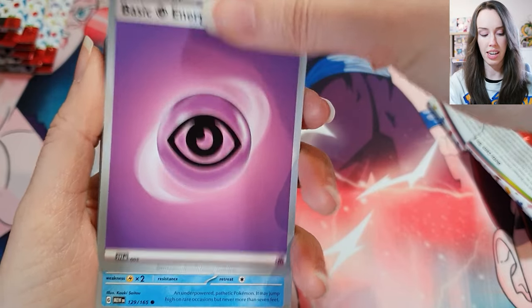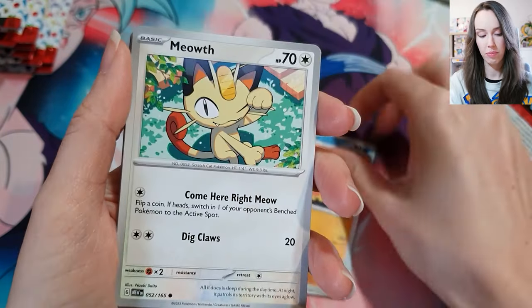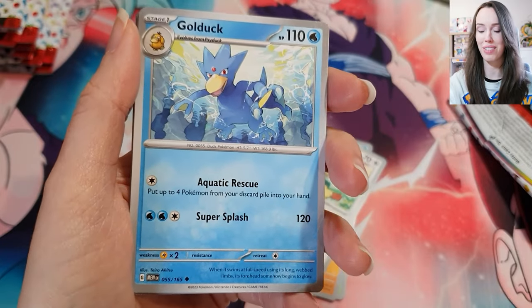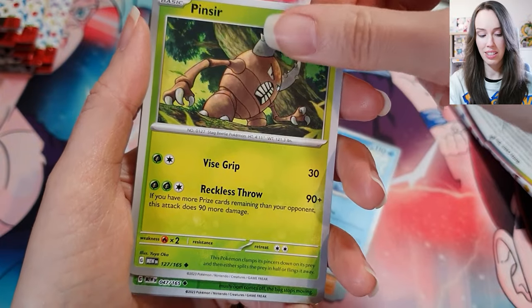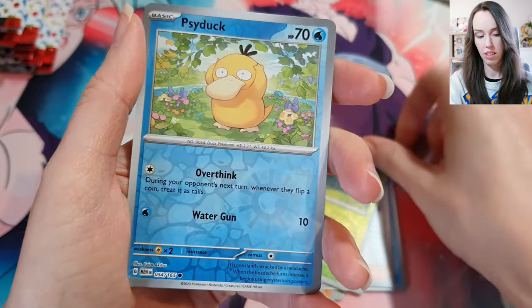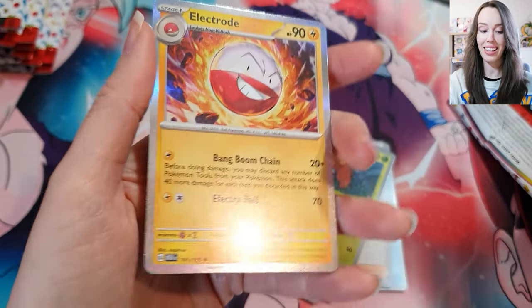Let's just keep rolling through it. We got Psychic energy. Oddish. Manky. Oh, Meowth — how cute! Did anyone else use Meowth quite a bit in the game so that you would get more money after battle? I loved doing that. We have Golduck, Pinsir. Bill's Transfer. Paras. We got Psyduck, and for the last card we have a holo Electrode.